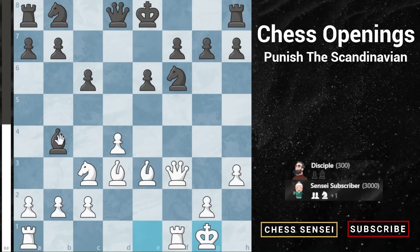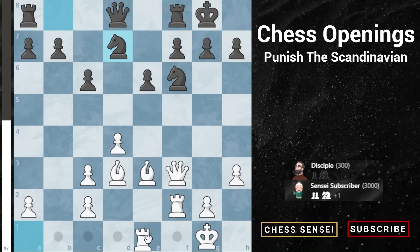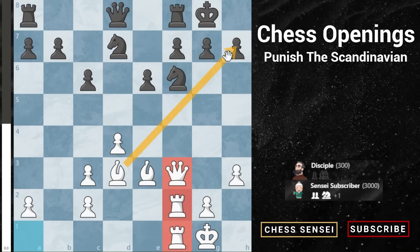Black usually develops the dark-squared bishop to either e7 or b4. The b4 line is the sharper of the two — you can just ignore that and get castled. Whether they take or don't take doesn't really make a difference. Let's suppose they do take and castle. The key idea here is to play rook f2, then after something like knight d7 bring the other rook to f1, so you have a triple battery aimed at the kingside.